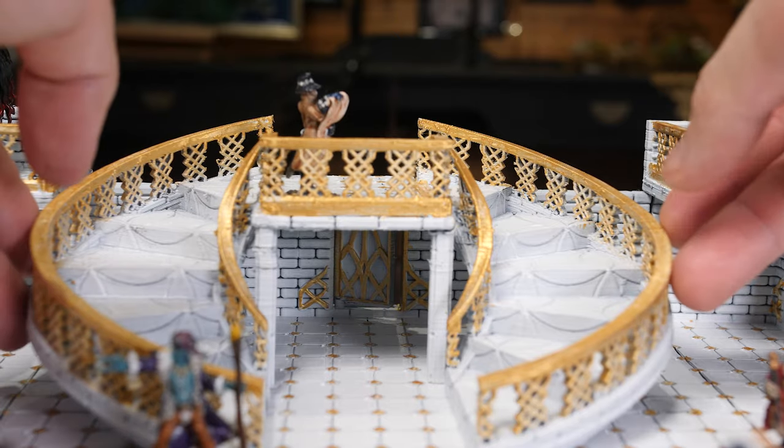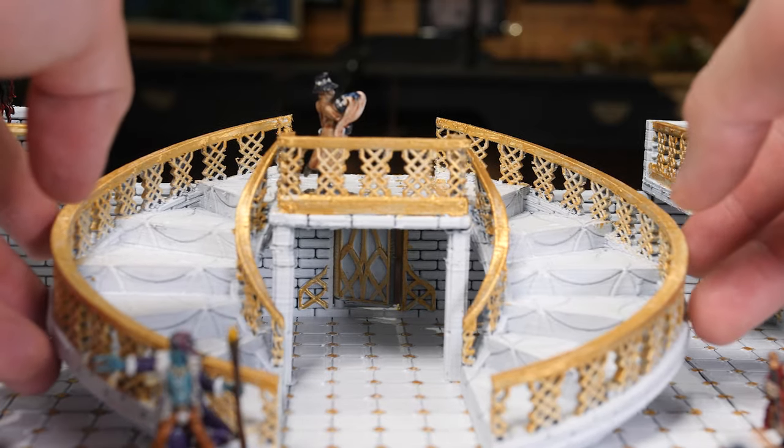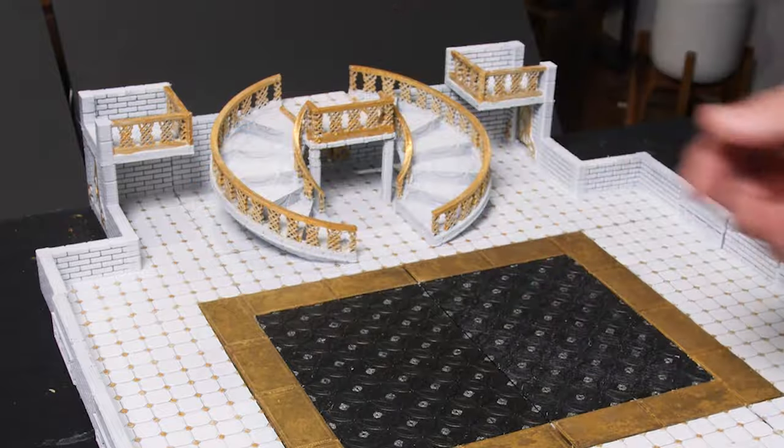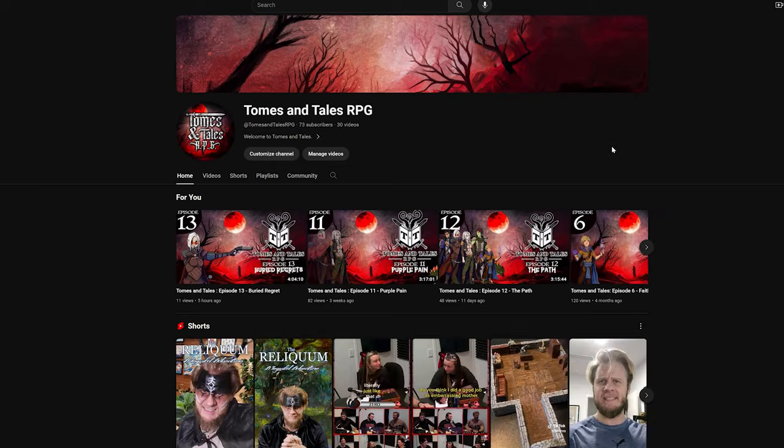This week I'm going to be making some fancy modular terrain and I'm under a time crunch. So I'm going to be designing, printing, painting and preparing a fully modular fancy ballroom for a gala episode we're running over at Tomes and Towers RPG. Our DM has been teasing us about this royal gala that our players will be attending, and last week he reached out and asked if I could build us the ballroom. So we have less than two weeks to fully design and prepare this build for the table.